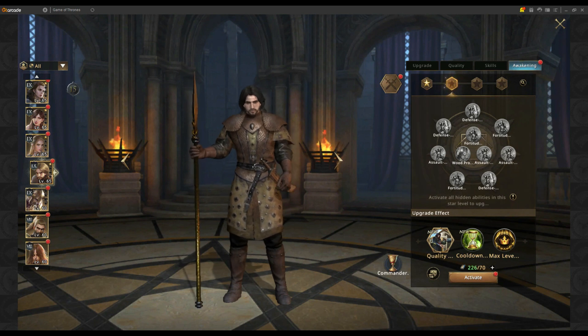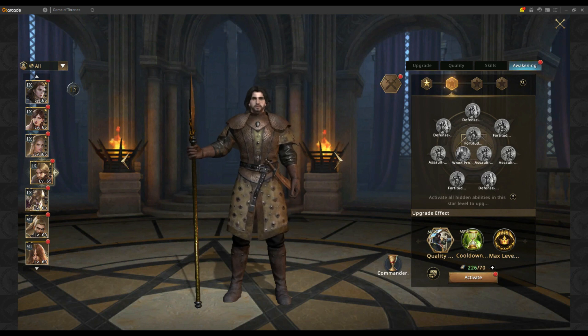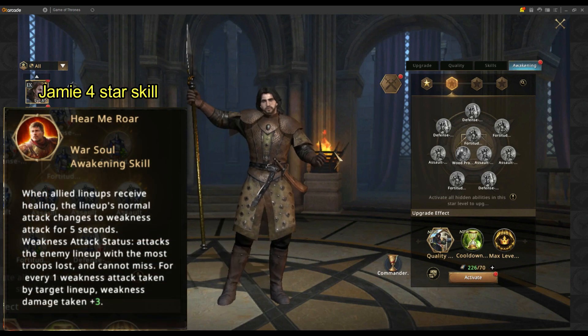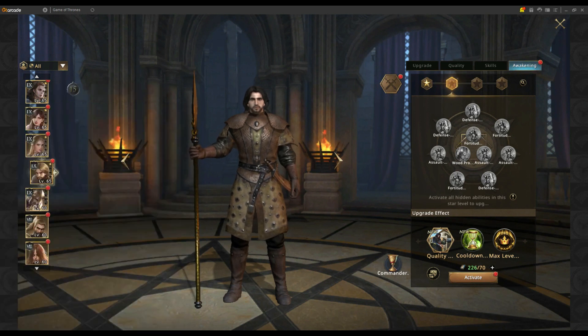It's been about six months now since Arslan was awakened, so there's been plenty of time for people to use him and see how it goes. Most players found it a great way to initiate weakness with Jaime. But where I found a small loop is if you get his weapon, so let's talk about his awakening first and then go over his weapon as well.